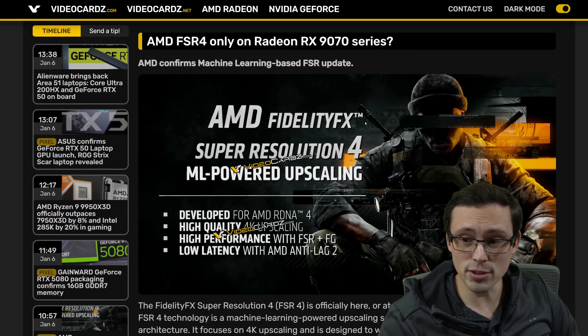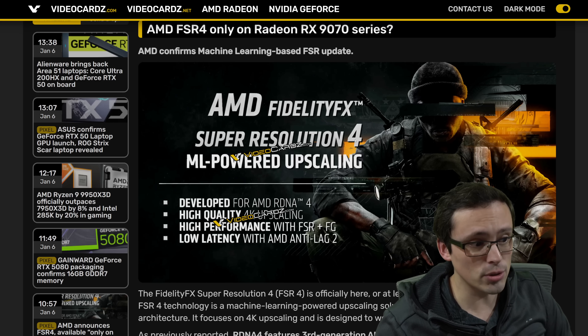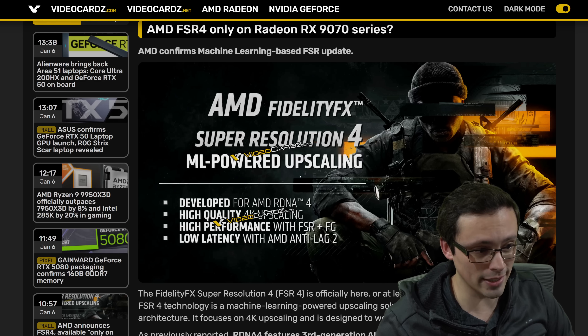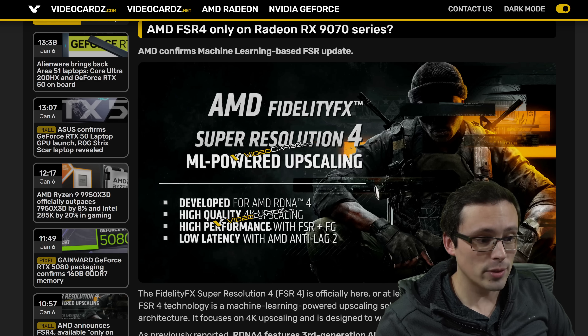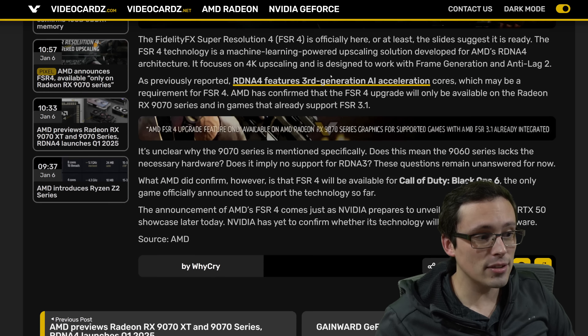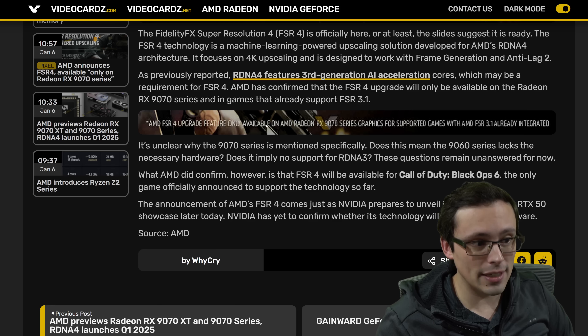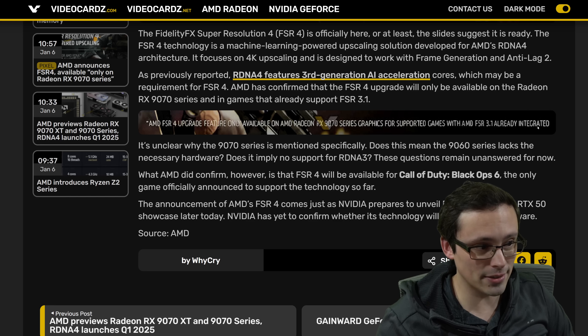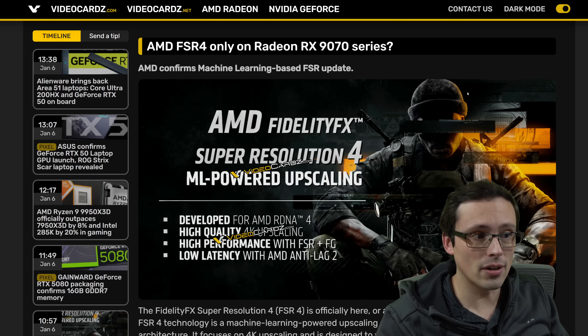So what's going on with FSR 4? A leaked slide from videocards.com says: AMD FidelityFX Super Resolution 4 — machine learning powered upscaling developed for AMD RDNA 4, high quality AI upscaling, high performance with FSR and frame generation, low latency with AMD Antilag 2. A footnote specifies that the AMD FSR 4 upgrade feature is only available on AMD Radeon RX 9070 series graphics for supported games with AMD FSR 3.1 already integrated.